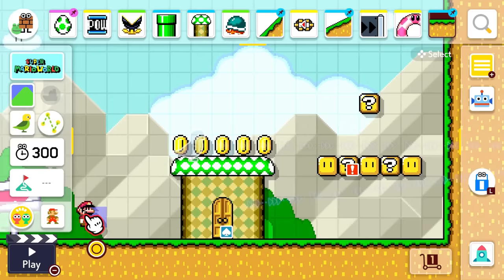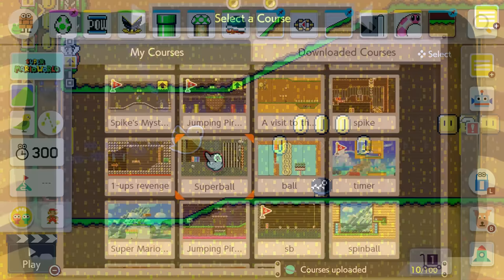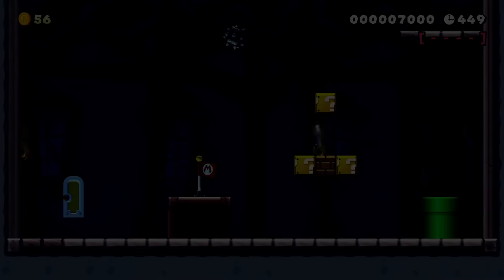If you don't have anyone locally to test your level — which is probably the best option — then you could go into multiplayer co-op mode, die, and view how the other player is doing it. It isn't perfect, but it can give you an idea of what might need fixing. Another way is to make a copy of the course, upload it, and send the ID to your friends or onto other Discord servers. Then fix whatever is needed, delete the original upload, and rinse and repeat until it's perfect.